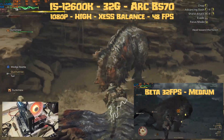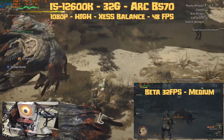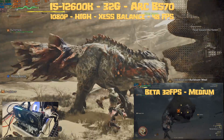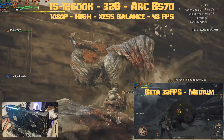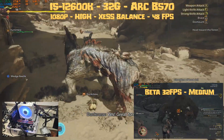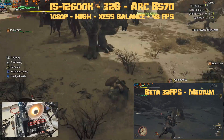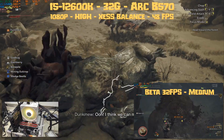Finally, the part everyone was waiting for: the B570. Still at 1080p, high settings, XeSS Balance, and I get a nice 48 fps — no need for Frame Gen, the game plays perfectly. Way better than the beta where we were at 30 fps at medium settings with XeSS Balance. The Battlemage series of Arc GPUs actually improved with the release of Monster Hunter Wilds 1.0. You can even drop to medium settings without the game looking like vaseline. The GPU is at 99% using 9.1 gigabytes of VRAM out of 10, the CPU is okay, but we're using 25.2 gigabytes of RAM — so you need at least 32 gigabytes of RAM.